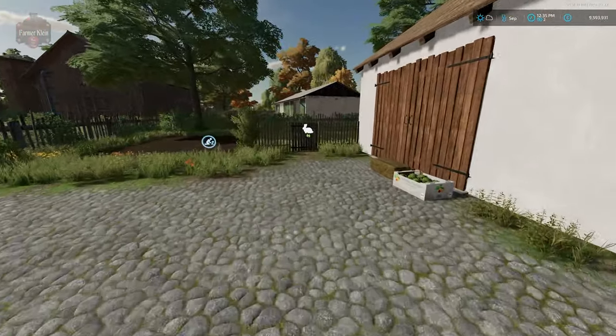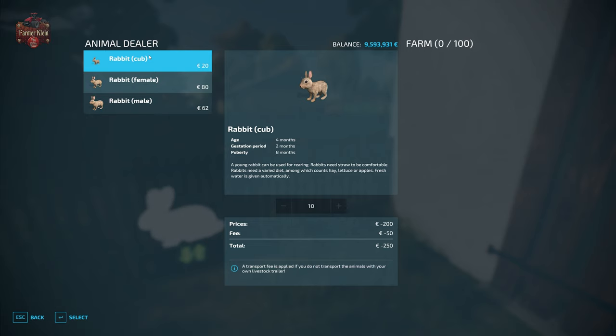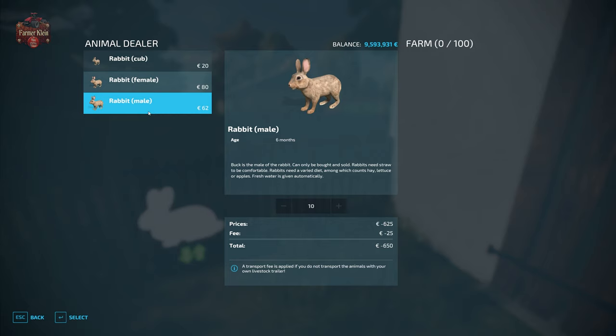There are multiple ways to get rabbits to the farm. One is simply to buy them from the animal pen trigger right here. We have 100 rabbits that can be in this pen. We can buy rabbit cubs for $20, female rabbits for $80, and male rabbits for $62.